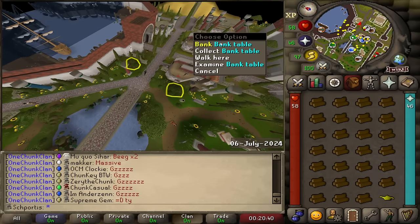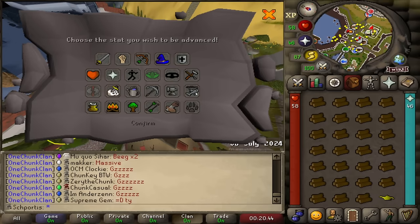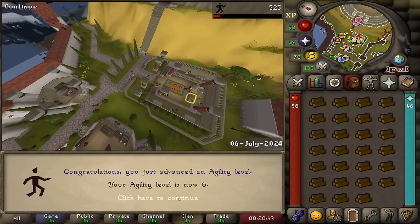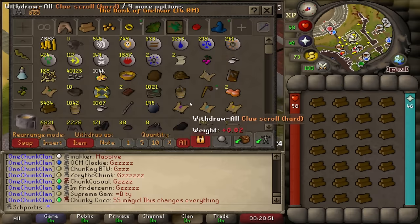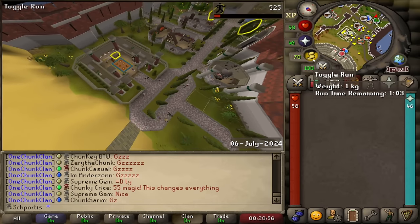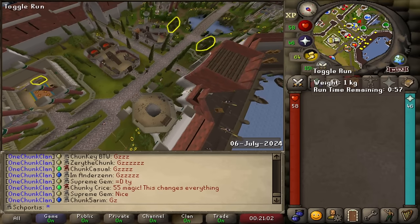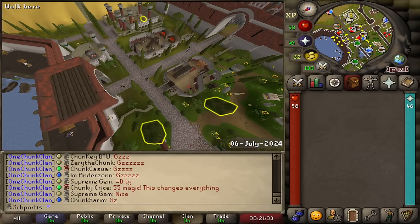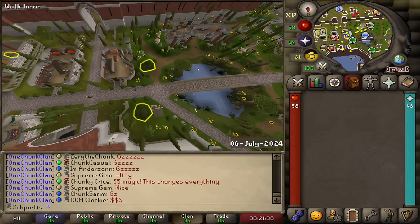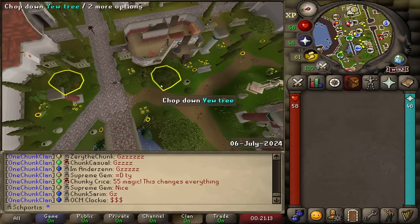95 thieving! Last slot of the inventory, throw this lamp onto agility - that's level six! Six seems meaningless, but that actually is the next tier for run energy restoration, so we'll technically be able to regen run a little bit faster, which will help when we're running back and forth to the bank and also when doing gems, because specifically when I do gems I'm constantly out of energy. It'll probably save us like an hour or two of the whole grind. And 96 thieving!